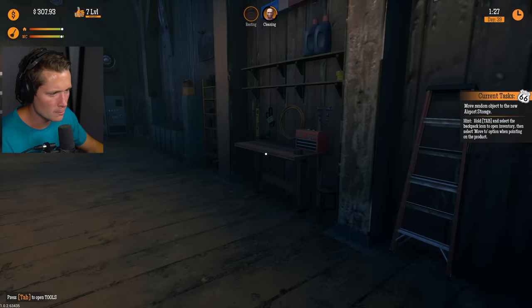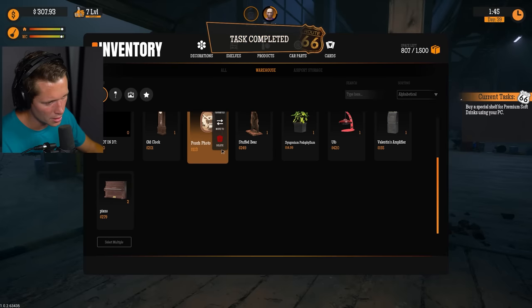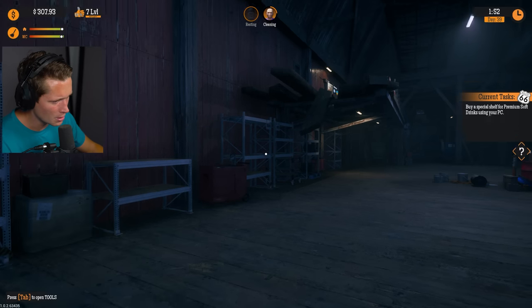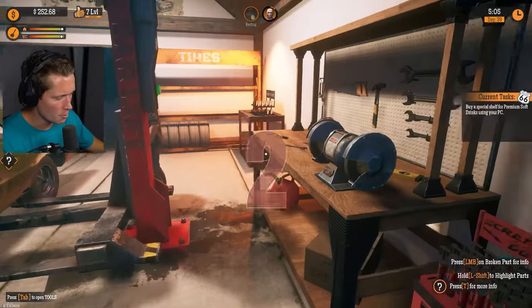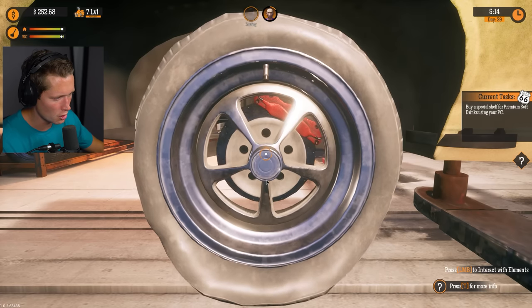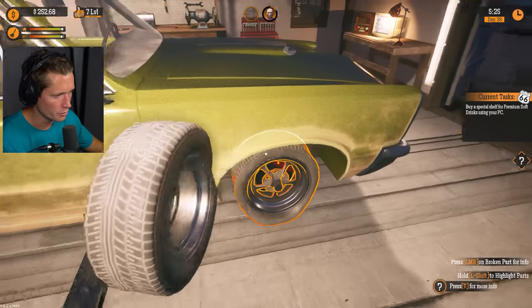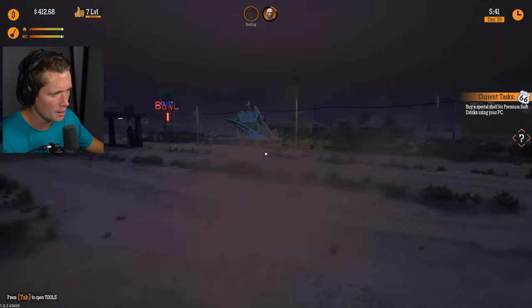We've got actual storage now — we're going to be able to keep items here and not have to ship them across the street. More options for trading. I'm gonna move the blue rocket to our airstrip storage. 'Buy a special shelf for premium soft drinks' — gonna have to make a little bit more money. Looks like everyone is coming in with tire issues — must be some major potholes on Route 66. We're gonna fix you up — these usually fetch a decent price.